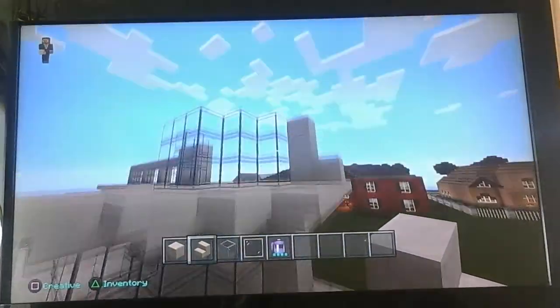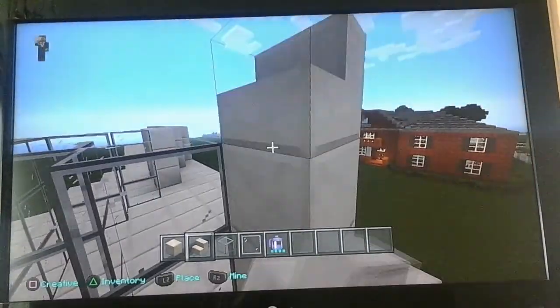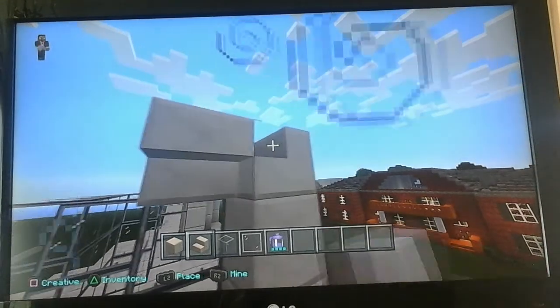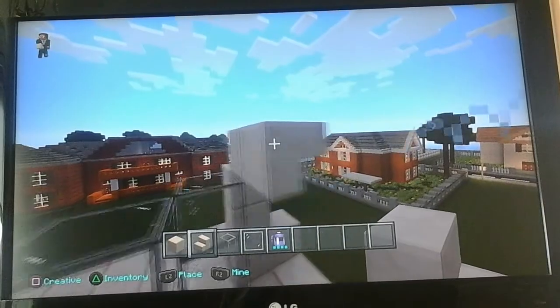The stairs will be about here. They start about here. Let's just place a stair there for now. I believe we'll just carry on with the theme of the house — we'll just keep doing this.